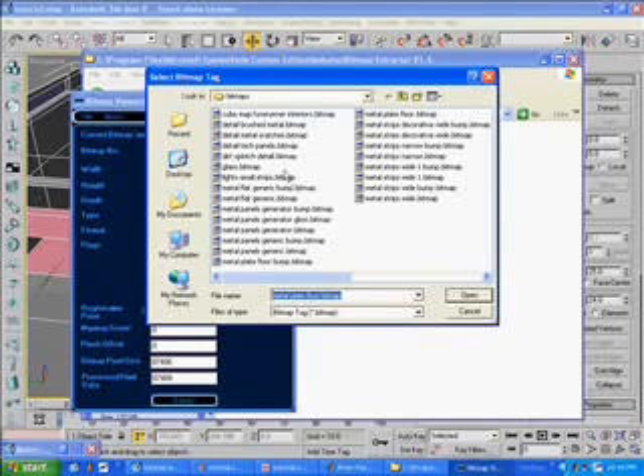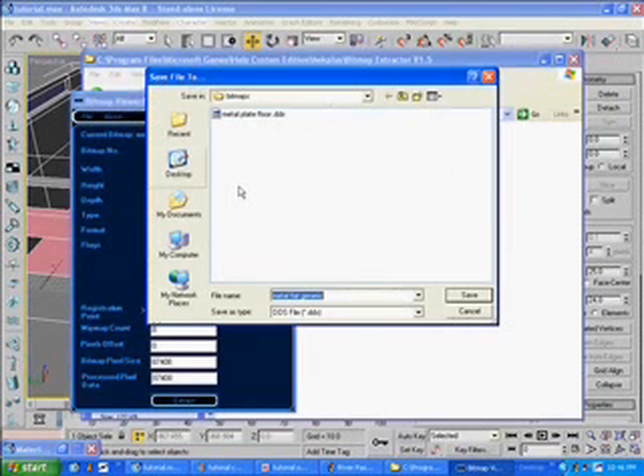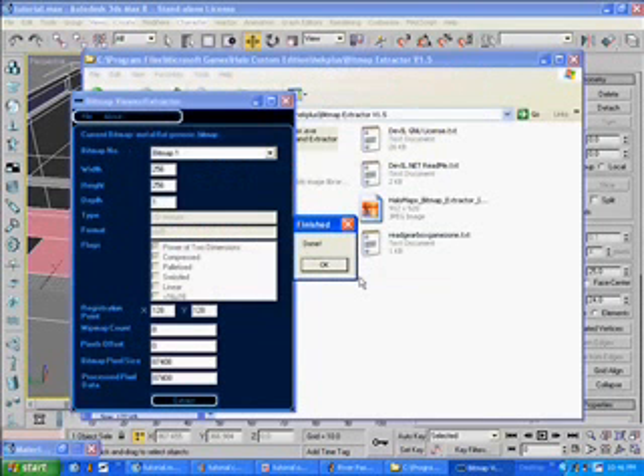So I got my floor taken care of. I still want a nice wall one. So let's see what Metal Flat Generic looks like. I'll take it. File, Save — it goes to the same directory as before, so you can just save it.